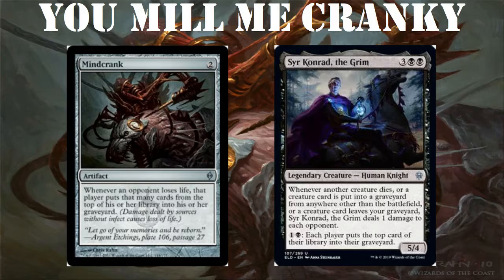First we'll go over what the cards do. Mind Crank costs two mana. It's an artifact — whenever an opponent loses life, that player puts that many cards from the top of his or her library into his or her graveyard. Damage dealt by sources counts as life loss.